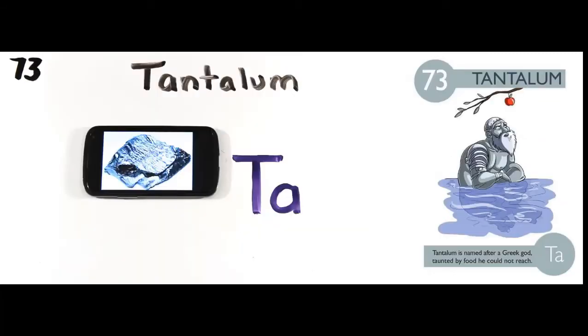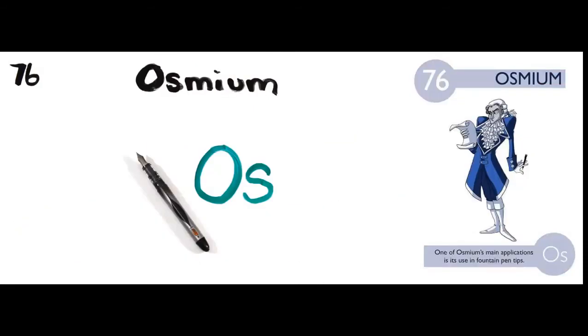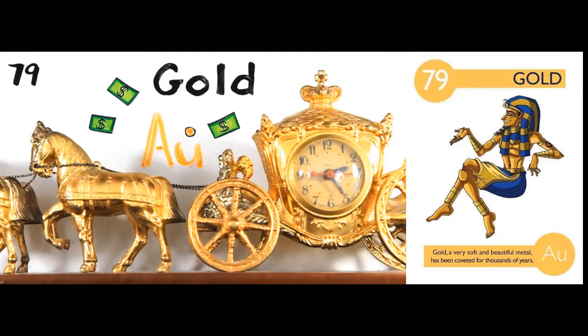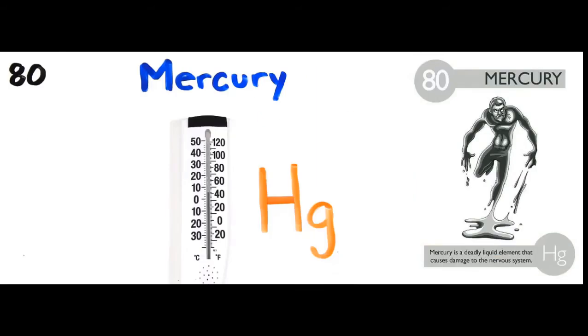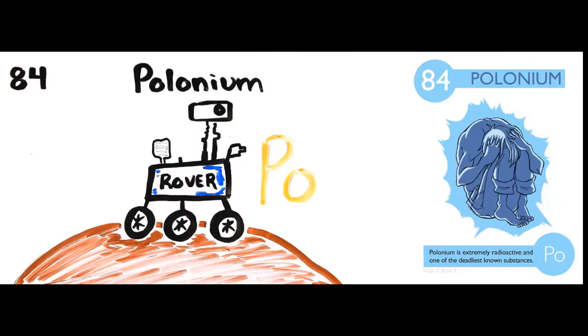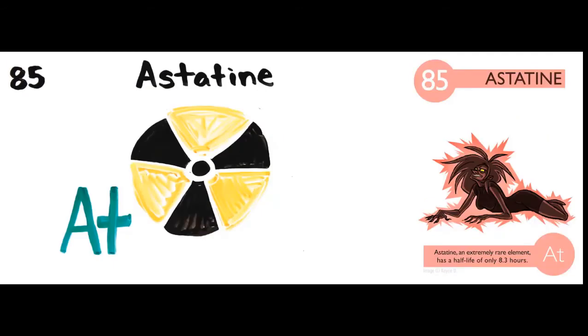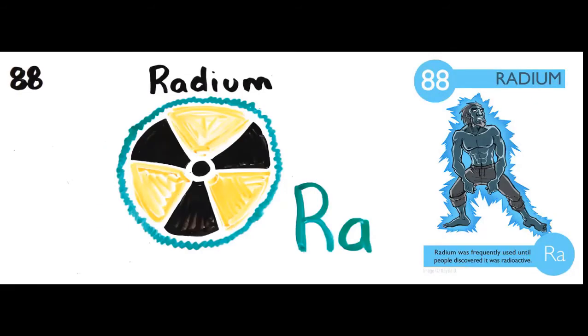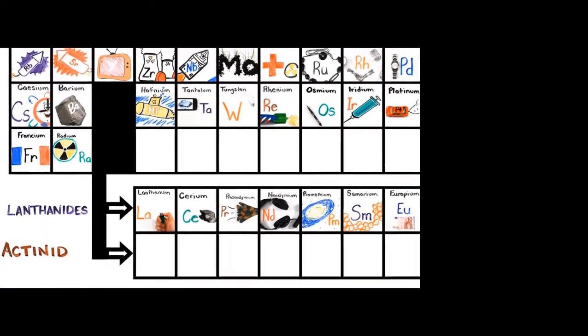Hapnium, tantalum, clucks, and then we're on to rhenium, osmium, and iridium, platinum, gold, to make you rich till you grow old, mercury, to tell you when it's really cold, phallium, and leaven is mid for your tummy, phallomium, astatine would not be yummy, radar, rhencium will last a little time, radium, then actinize at 89.